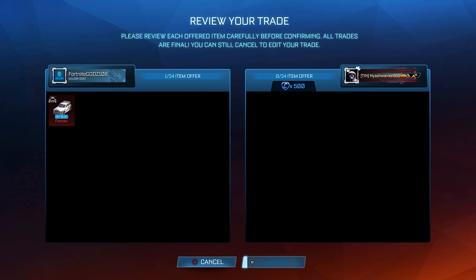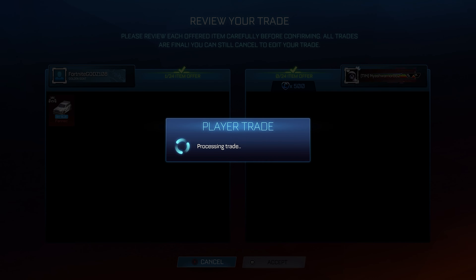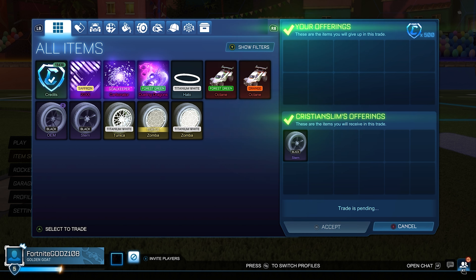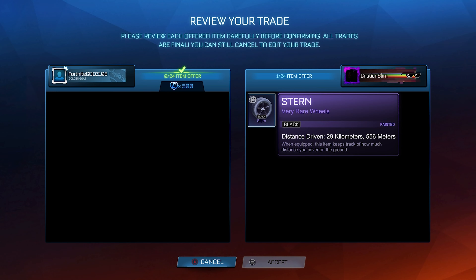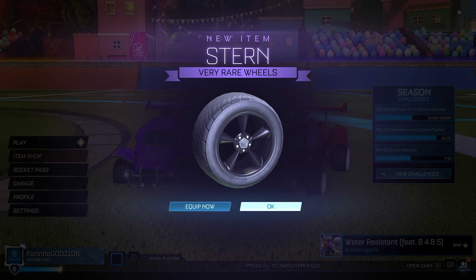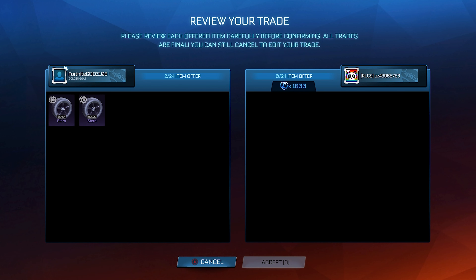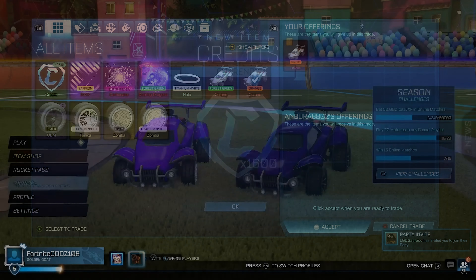Whenever I need to sell a ton of items and my inventory is quite big, I'll start off by selling the easiest-to-sell items — the ones with the highest demand — so my Octanes, Fennecs, Standards, any painted Zombers. Then slowly I'll move towards the harder-to-sell items like Black OEM, Black Stern, and possibly the Forest Green Jorling Dragons. I know I said I wasn't going to buy any more Black Stern, but I was able to underpay by 300 credits — and then 5 minutes later someone offered the minimum value for both on RL Garage, so I made 300 credits profit in about 5 minutes and cleared my other Black Stern too.